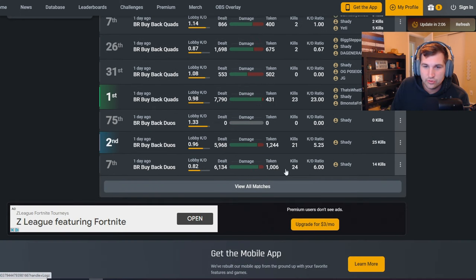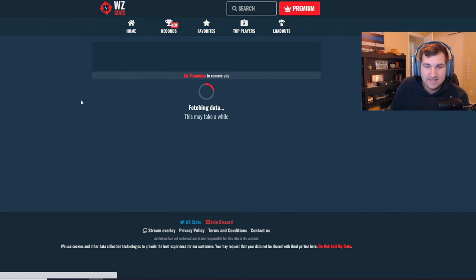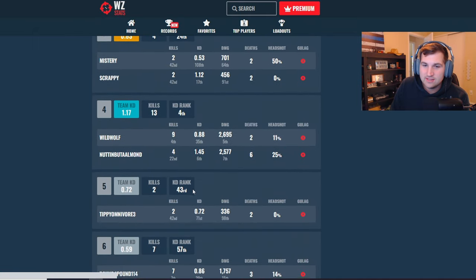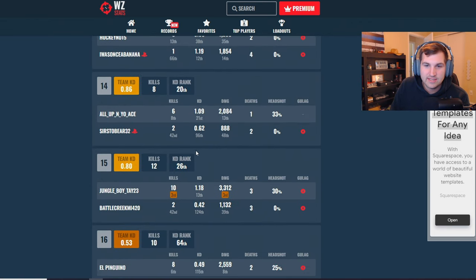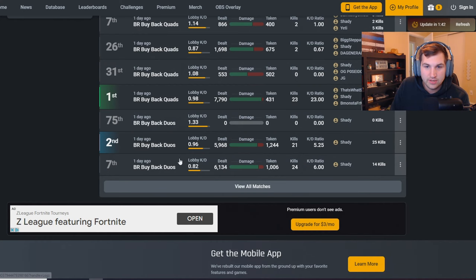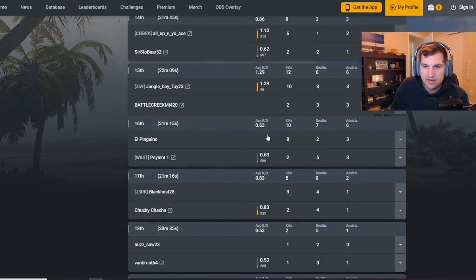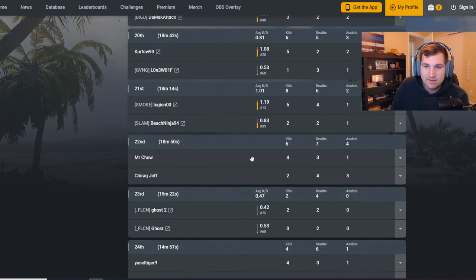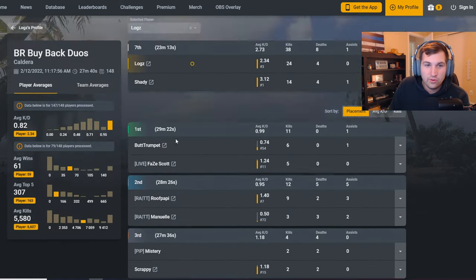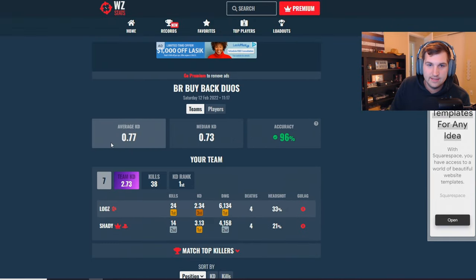Here's another good example — it says I have a 0.82 lobby, I got 24 kills in Buyback Duos. But if we go to the same lobby on Warzone Stats, it's 0.77. Same exact game — the only difference is people's KDs actually show up. On Warzone Stats almost everyone's KD is visible — only one person isn't showing. But if you go to COD Tracker, look how many people don't show up — four, five, six, seven, eight, nine players aren't showing up. So comparing the stats for the whole lobby gives 0.82, but it's actually closer to 0.77.